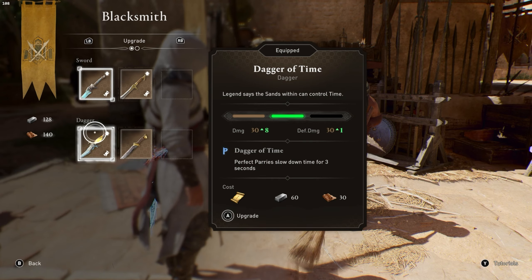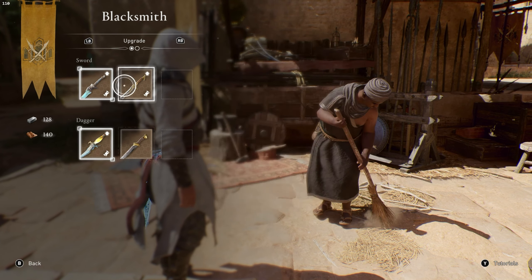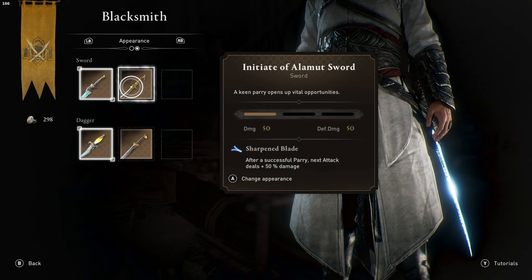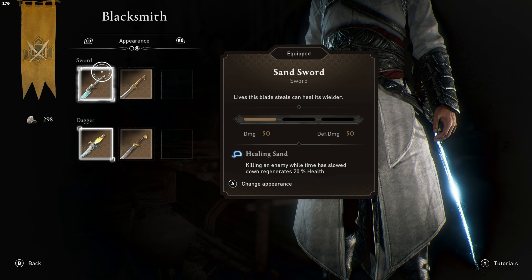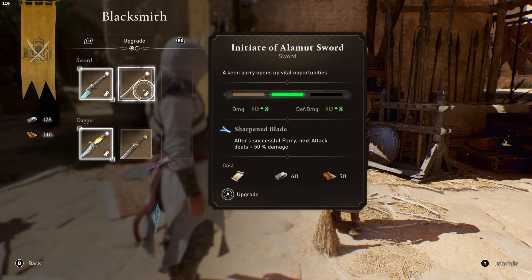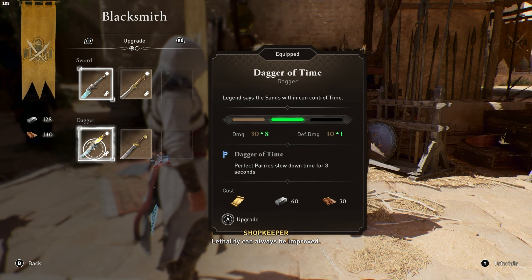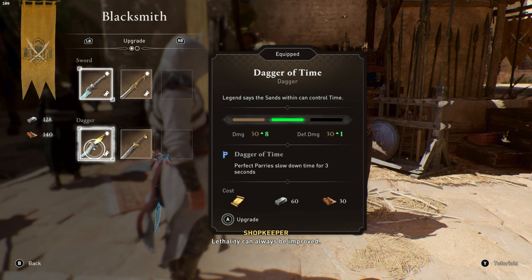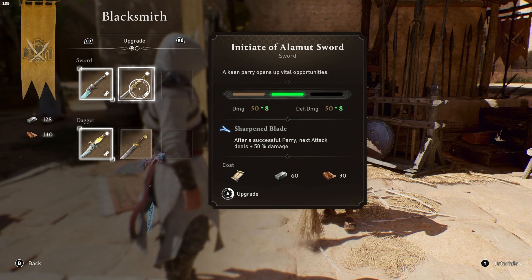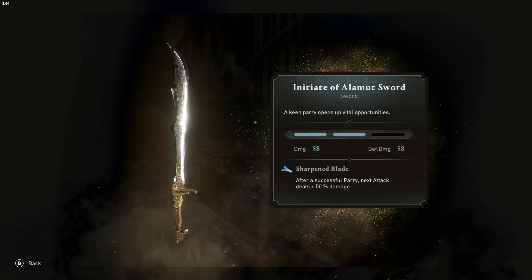I may actually have enough to upgrade my dagger. I have Healing Sand on it now. Sharpen Blade — okay, those are my upgrades. The appearances are just cosmetic. I do have enough for one of these. Sharpen Blade: parry next attack deals 50 percent — killing an enemy when it's low health, which I don't have that often. But you feel the difference immediately. Let's go with this upgrade. I will definitely take it.